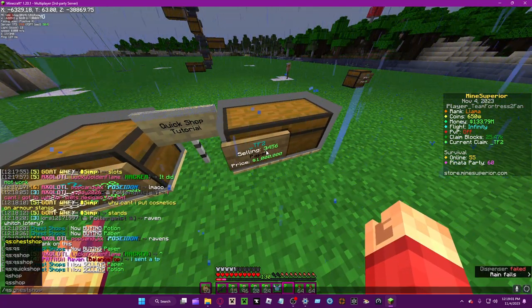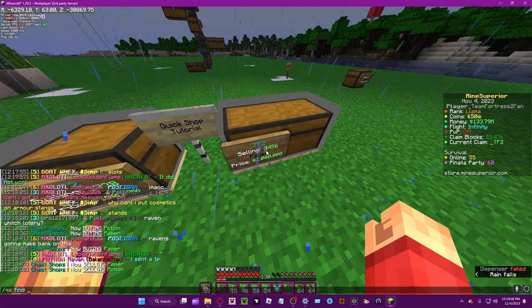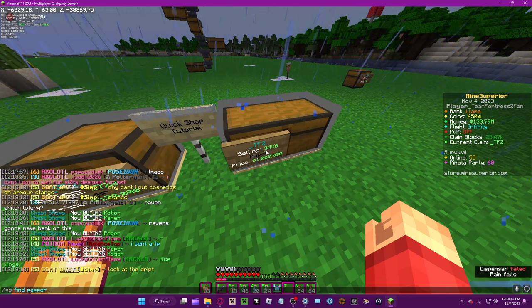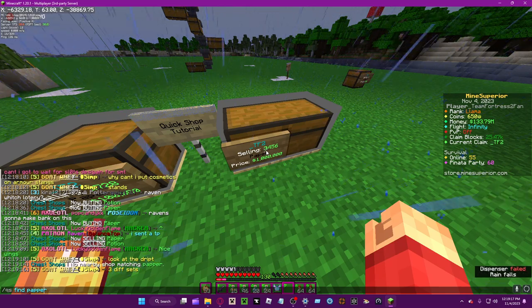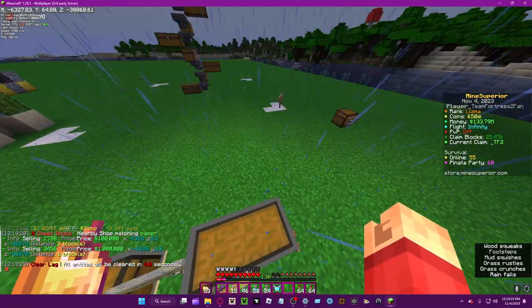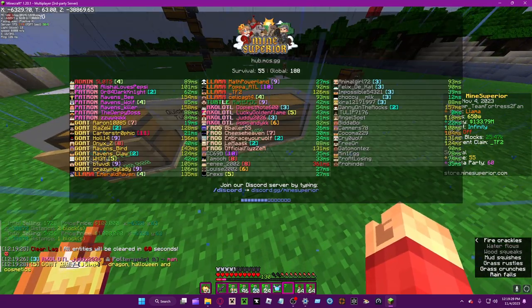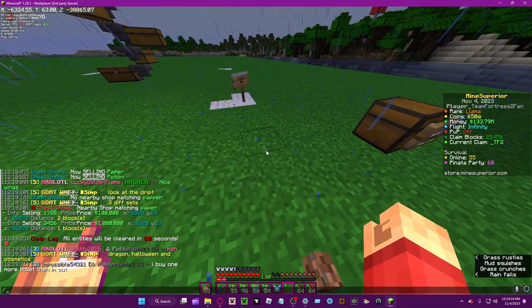'QS find' is a pretty unique command. For example, type 'QS find paper' — make sure you type it correctly. You don't even need to capitalize, but it might depend.